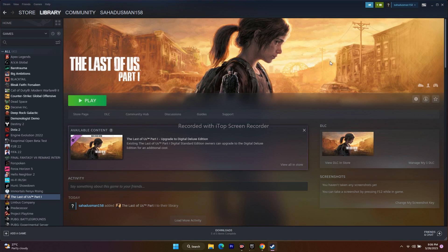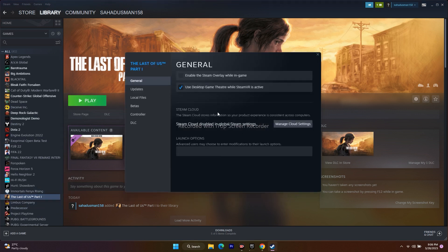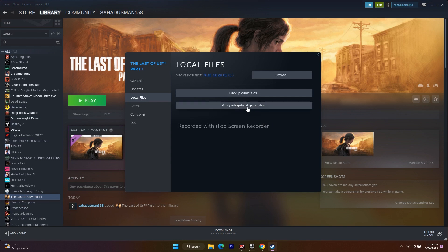Next, we need to verify the integrity of the game files. Go to the game in Steam, right-click and go to Properties, then go to Local Files and click on Verify Integrity of Game Files. This will take a little time since the game is around 76.81 GB. Once verified, it will cross-check all files and identify any missing or corrupted ones. After it reaches 100%, just launch the game. This fix has worked for many users in the past.